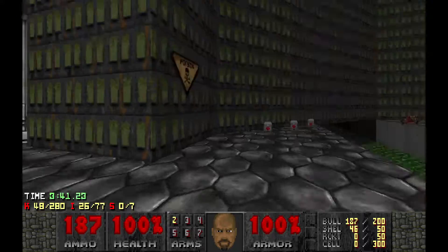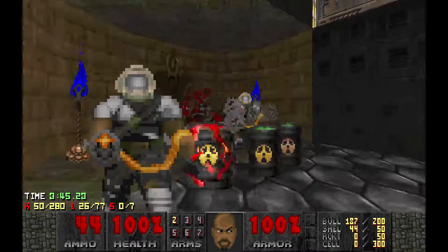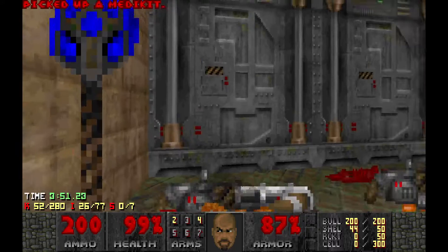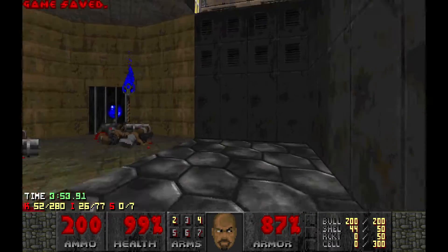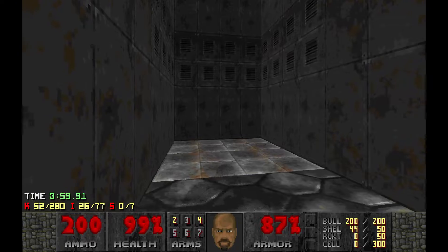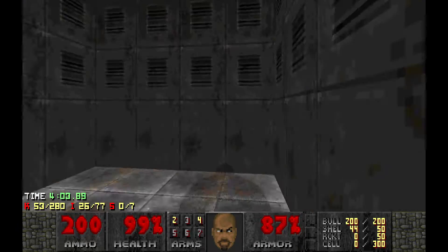An Arch-vile! Can't get through those bars. Oh, we got a yellow door here. Chaingun — I'm so happy to have a chaingun. Double barrel and chaingun — you're pretty set.